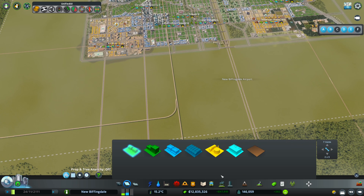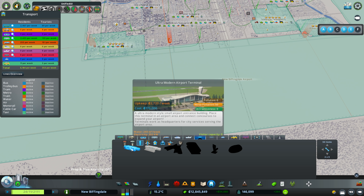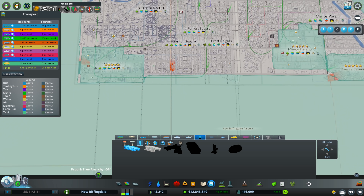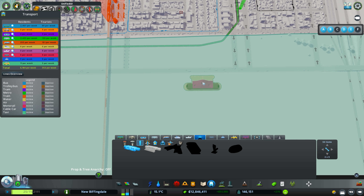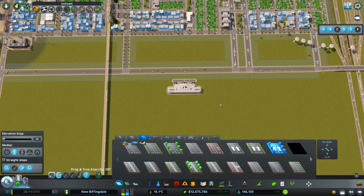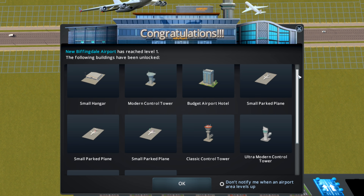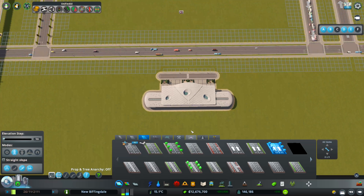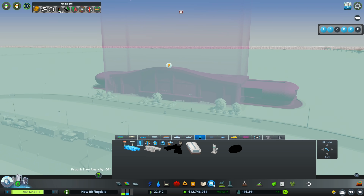I'm thinking of starting along the top here with our first terminal. We could use all of the terminals, but let's take this one first — the ultra modern airport terminal. Oh yeah, you can't actually put it on the road; you put it next to the road — like that. There we go! Excellent, we've unlocked some stuff. This is everything you get in level one. Very nice. And then we can hook that road into here. Terminal number one is in.